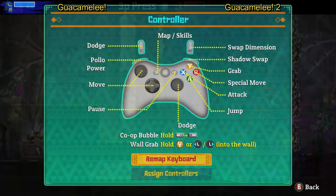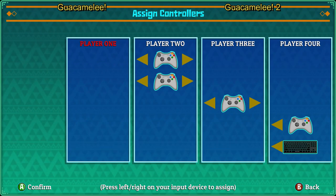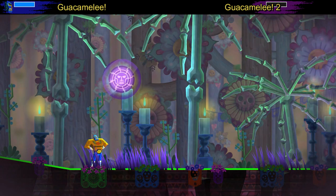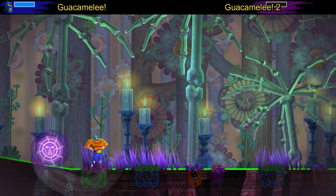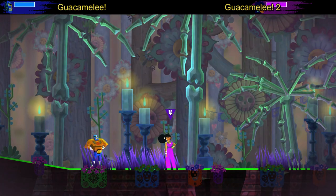You can go into the settings and change the controller for each player. Once that strange levitating round thing appears on the screen, you have to aim with it with the other player and then press either Space on keyboard or A on the controller.